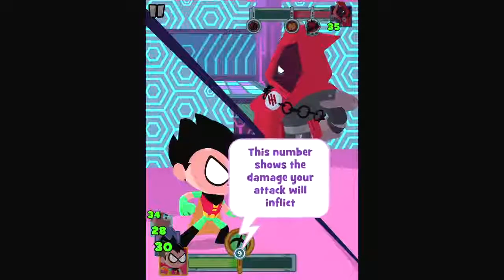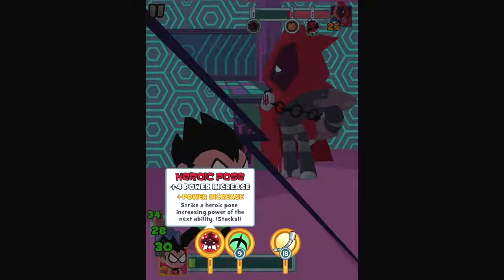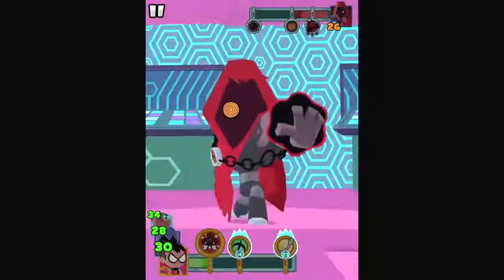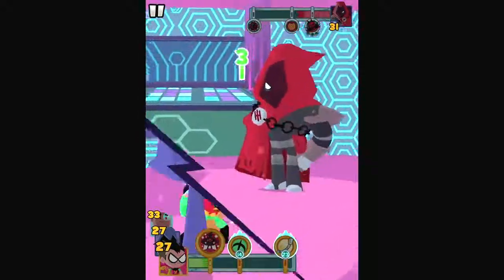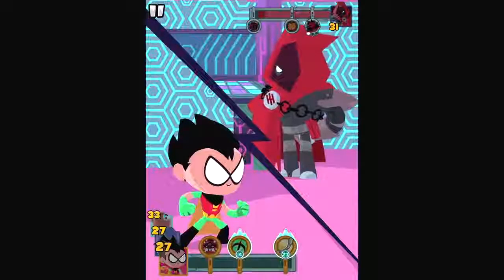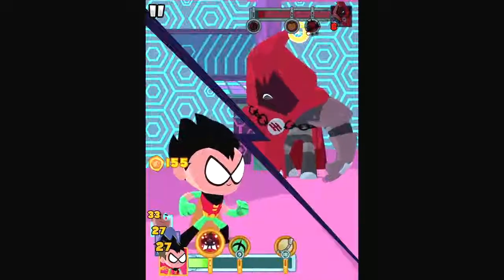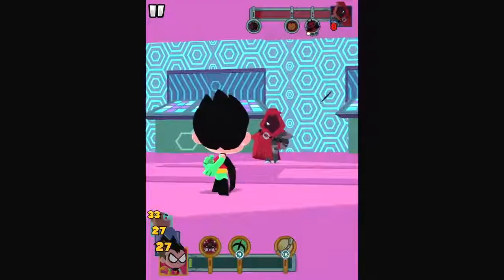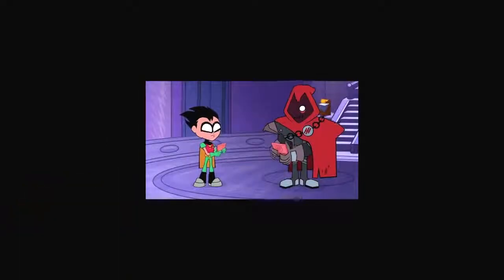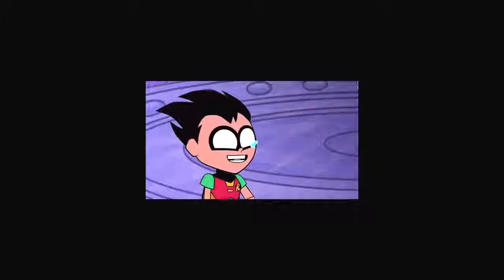We're getting right into the start of things — let's do some damage. Looks like we have an upgraded Robin right now. No plus four in this one — plus five, because it's upgraded. Nice. Alright, is anybody super effective against him? I won't switch yet — fair enough for a tutorial. Alright, Hooded Hood, your reign of terror ends. Oh, the winner is me! Woo-hoo! In your face, Hood! I did it! I'm the Teeny Titans Figure Battling Champion! I'll never ever forget this glorious moment.